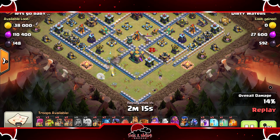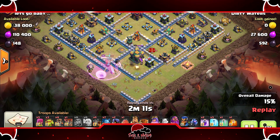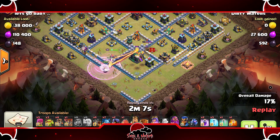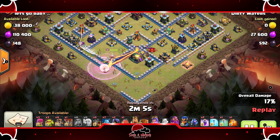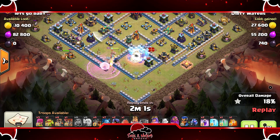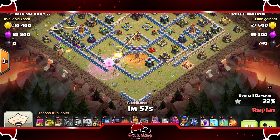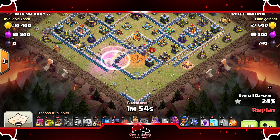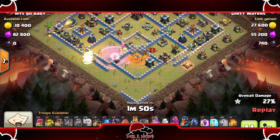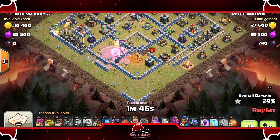A Headhunter came out so he doesn't need a Rage initially, but he's going to have to Rage up right here because the Queen is getting low and she's hitting the Town Hall. He freezes the Town Hall to milk those healers — the healers took quite a bit of damage, should have frozen a little earlier but still got the job done. And Invis! He uses the Invis spell on the Queen with the healers to take out the enemy Queen. Smart play — big IQ right there.